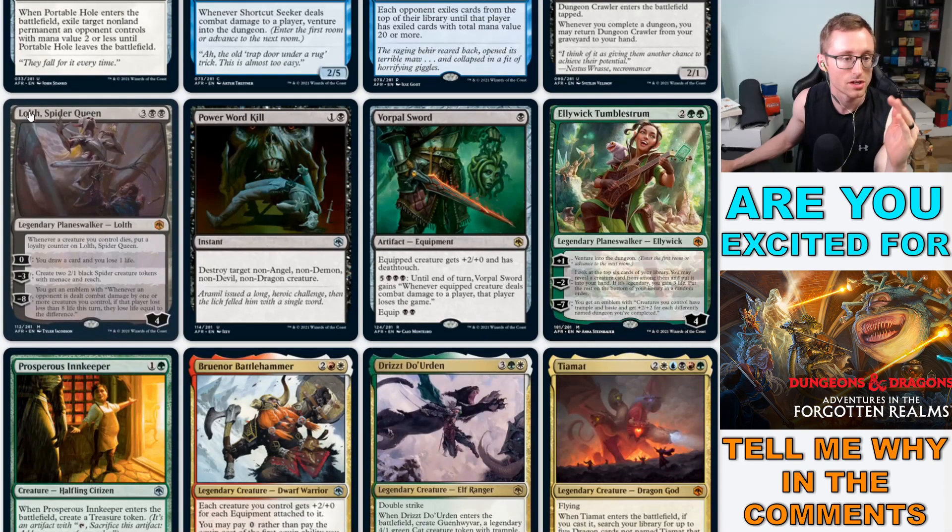Now we get to the planeswalkers. Lolth, Spider Queen — what a name. Whenever a creature you control dies, put a loyalty counter on her. Her plus ability lets you draw a card; her minus two creates two 2/1 spider creature tokens with menace and reach; and her minus eight ultimate gives an emblem where whenever an opponent is dealt damage by one or more creatures you control, if that player lost less than eight life this turn, they lose life equal to the difference. I'm not fully a fan of the ultimate — maybe I'm misreading it — but we'll see what synergies blow it up.